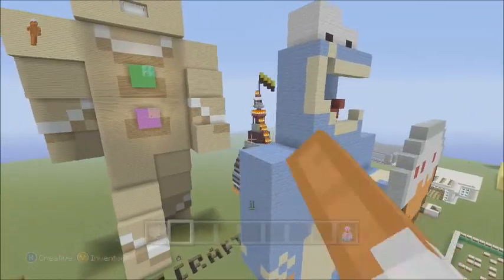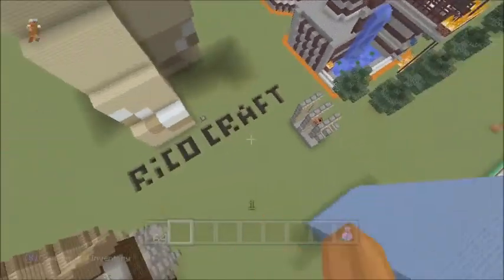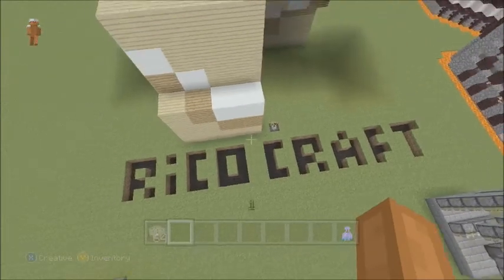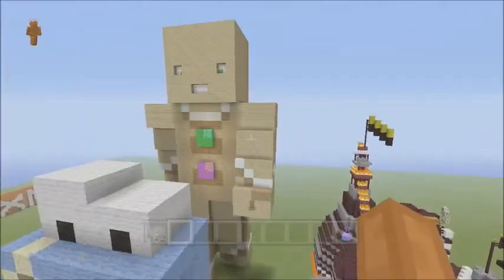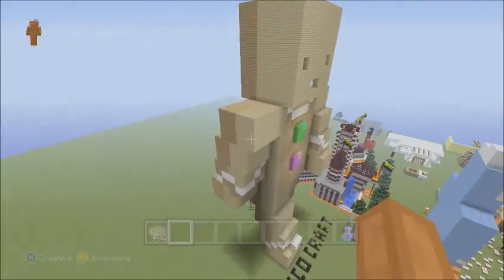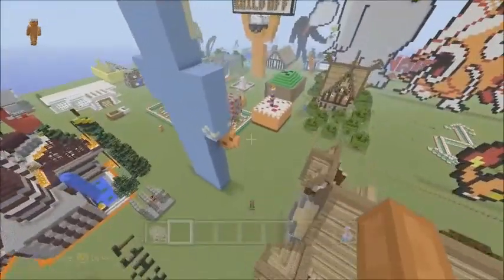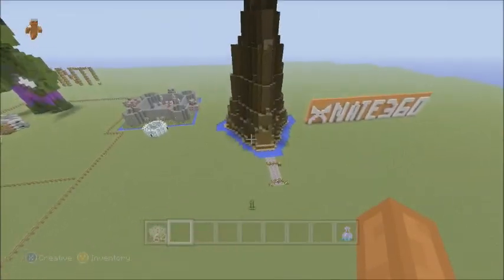Right behind Killer Fruit's build is a gingerbread man cookie statue made by Rico Craft. He's got his YouTube channel listed and his name in the ground, which is pretty cool. The statue is just huge and amazing — it's really really good. Coming from a statue builder like myself, I think this is actually a really good statue. It turned out really well. You guys should vote for him.